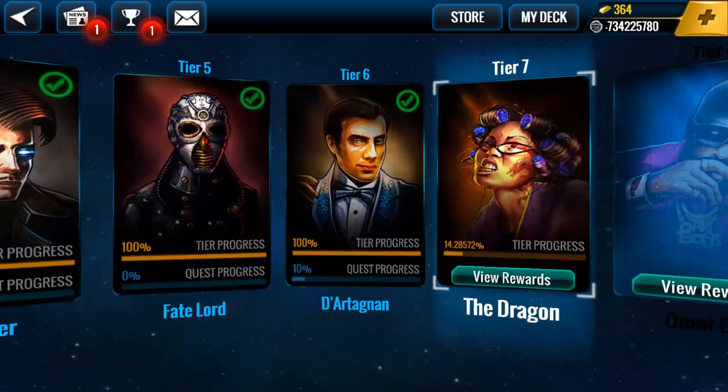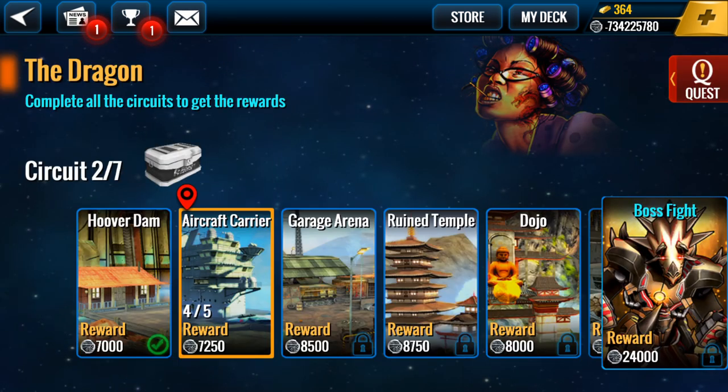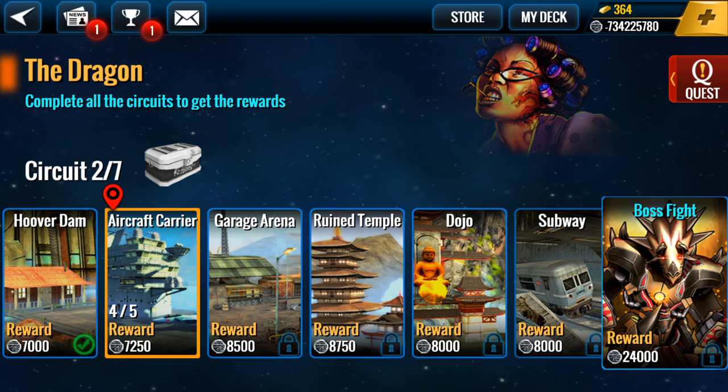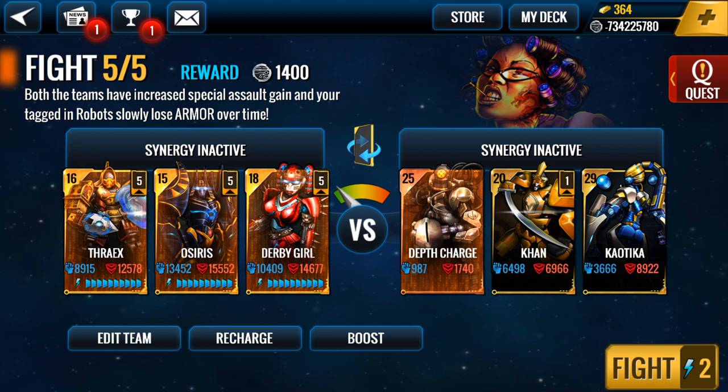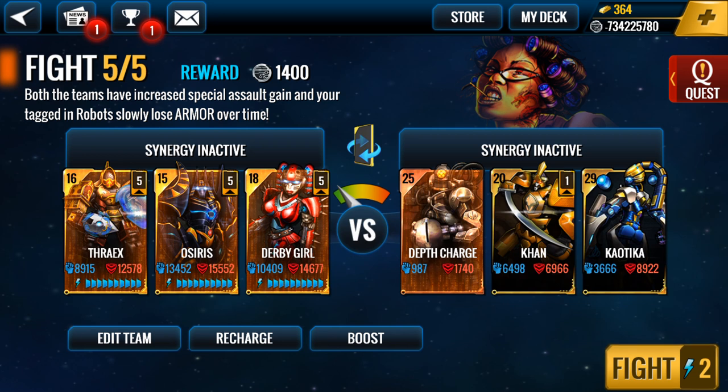I continue my Carrier with Tier 7. I Craft Carrier — last one, 5. And on the left, this is my team: Tirex, Osiris and the Bigger. It's a Gold team, Gold robots with different levels: 16, 15 and 18.